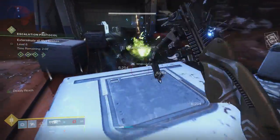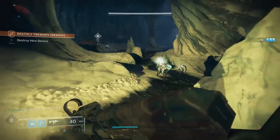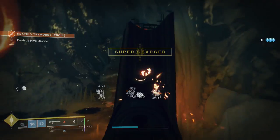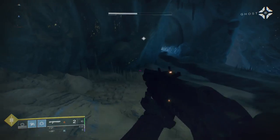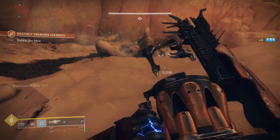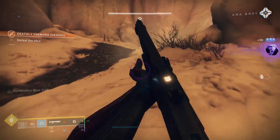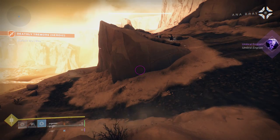After you get all 5 pieces, you'll get the Signaling Shield quest step, which is complete the Heroic Deathly Tremors adventure on Mars. This one's really simple — once you get it, you'll go to the waypoint and see some Hive praying to an obelisk. Destroy the obelisk and then keep going to the next waypoint, rinse and repeat until you get to an Ogre. Fight the Ogre and that's really it. If you want to go super fast, just kill the obelisks and move to the next one, then once you see the Ogre, destroy him and you're done.